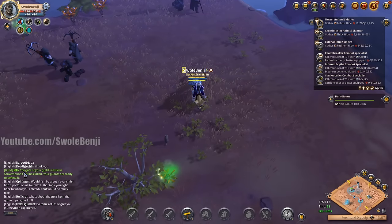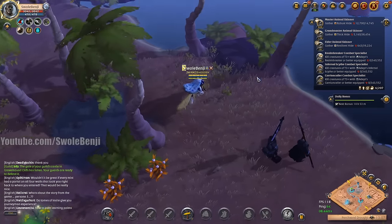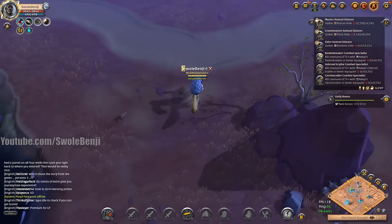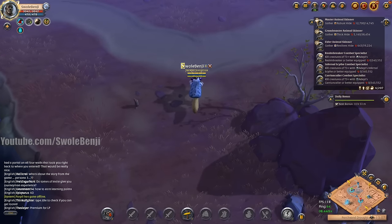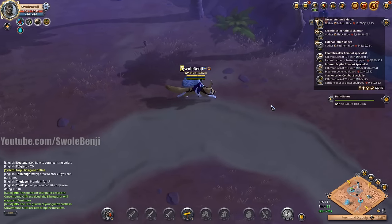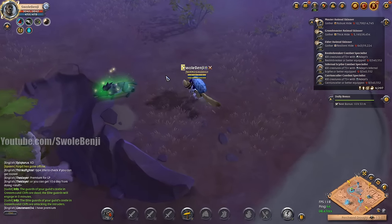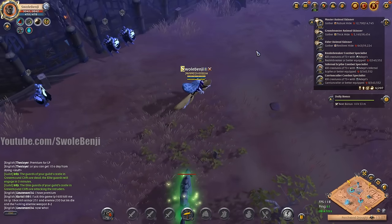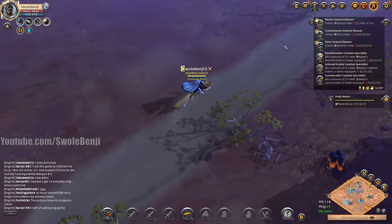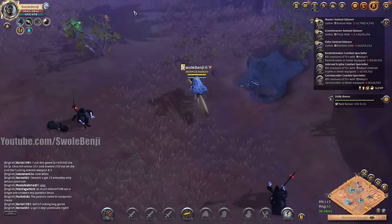A notification: 'The gate of your guild's castle in Gravemound Cliffs has fallen — your guards are ready to defend it.' Someone's attacking a castle. I should probably check Discord. No one's pinging me — I think we're okay. Then: 'The elite guards of your guild's castle in Gravemound Cliffs are attacking the intruders.' I don't even know where that is. I'm just a lowly bottom-of-the-rung little wagey janitor.